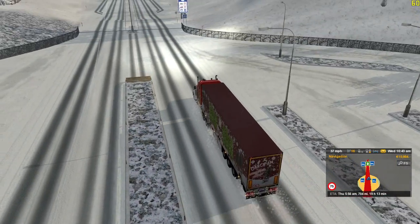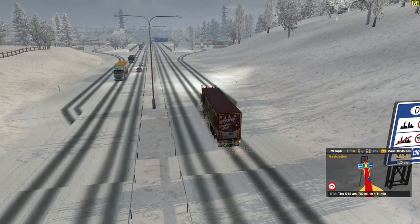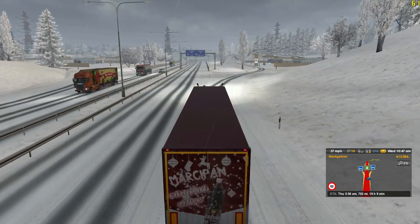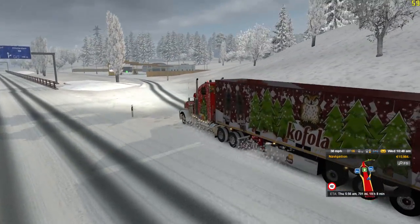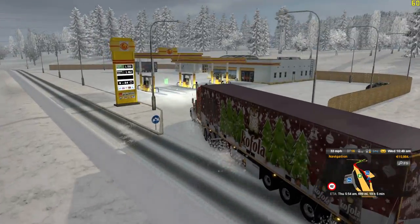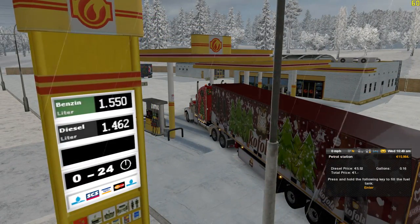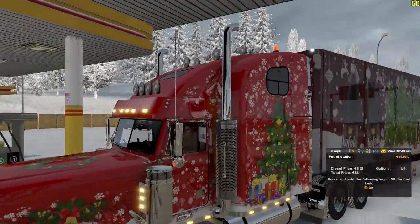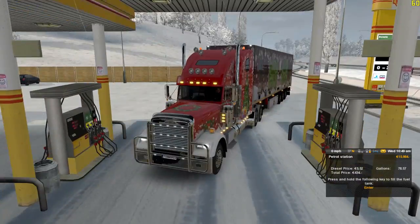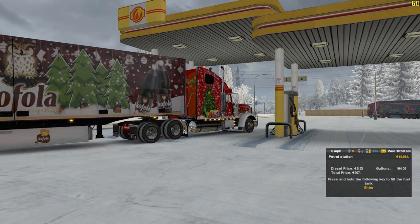I'm using a Freightliner today with a pretty nice trailer. We're gonna go get gas first so y'all can see this — it's like some type of Coke bottle, kind of Christmassy decoration. You can get a good view of the Freightliner here: it's got a bar on the front because it's snowy, the wheels are white from the snow, a Christmas tree on the side, and a garland-type thing on the back.